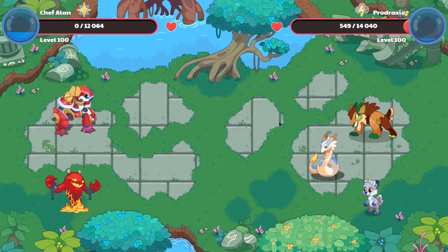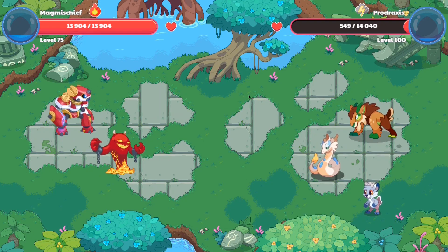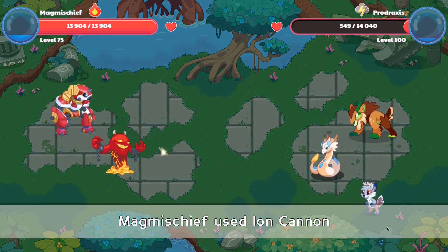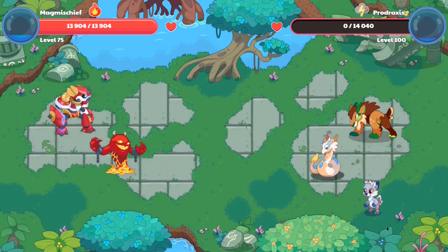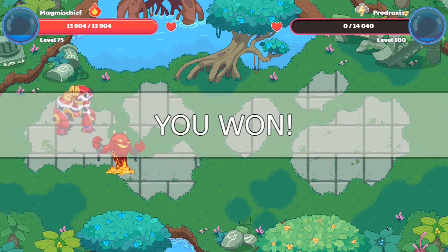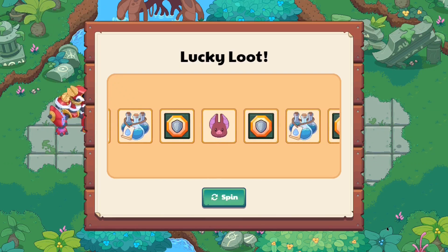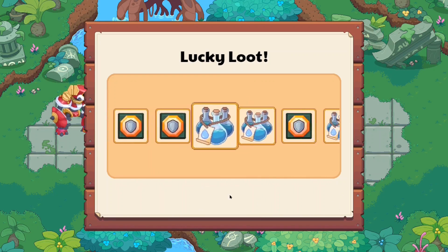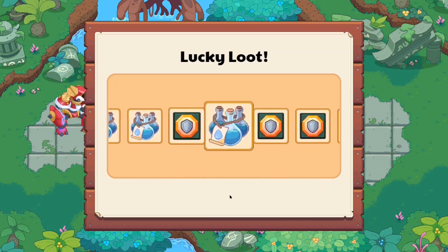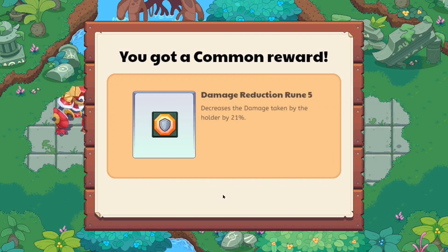Seems like our pet over here died, but luckily we can just bring up Magmischief and electrocute the electric pet. We cast our spell and it seems like we've electrocuted the electric pet and finished this battle. This wand is not too strong because I have like a quadrillion power bonus stacked on my wizard right now, so it isn't too strong. This wand is okay. If you guys are starting Prodigy and you get this wand as a first thing, this wand is okay - it's not the best, but it is okay.